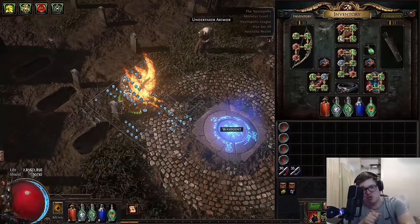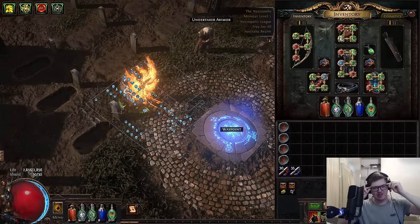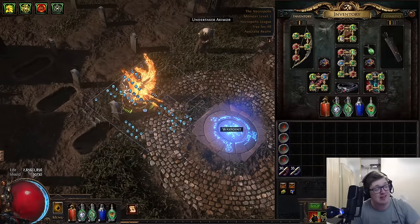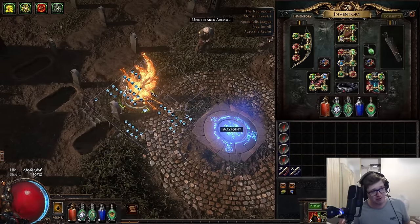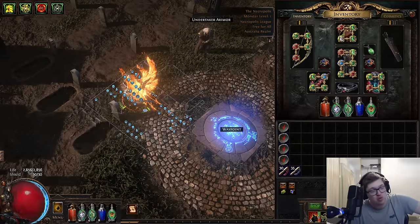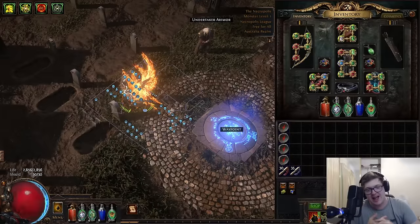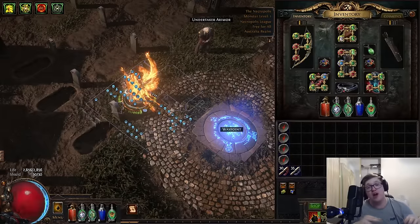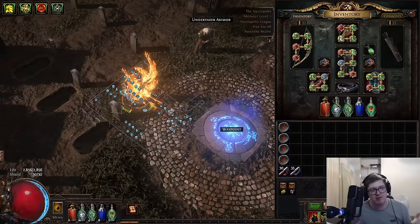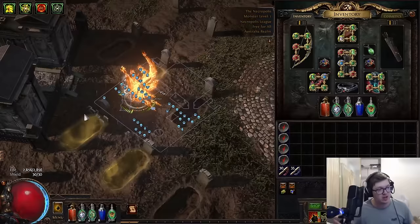Yo, what is up guys, Grim here, and welcome to my day one Necropolis discoveries. Kicking us off, Necropolis is a league mechanic with three different components to it, as opposed to the usual one. It has the golden monster modifiers, which give you increased loot from mobs in your map, it has the all flames, and it has the crafting. The first two are not something I've spent an excessive amount of time on my first day, so we're going to be leaving those to later videos. But what I have spent a lot of time with is the crafting, which is going to be the focus of this video.